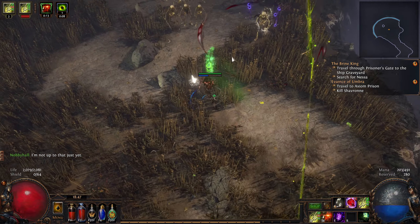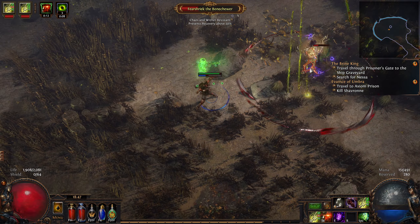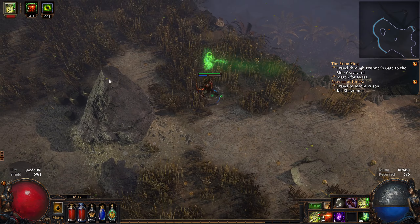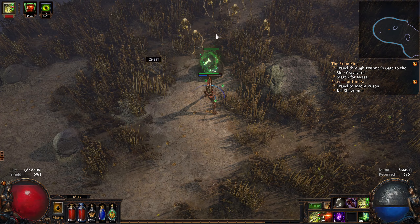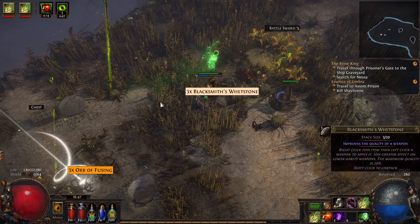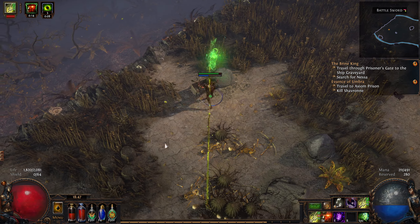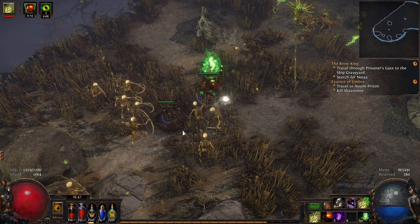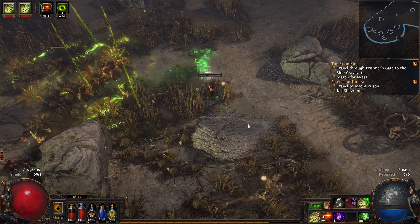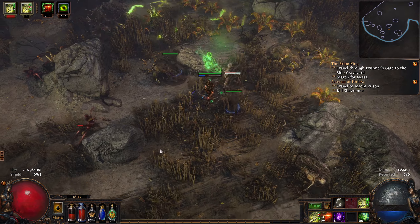Ooh, three orbs of fusing — fantastic. They're a good currency. We'll definitely be burning through them later on when we're trying to five or six link something. We'll definitely be burning through them.